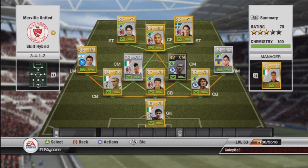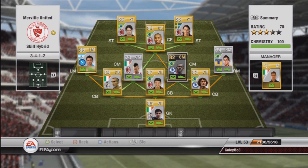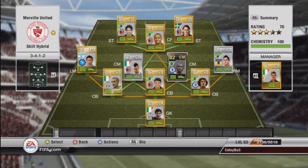As you can see here, this is the team I'm going to use to bring the roulette into actual games and use it very effectively. It is a skill team, pretty much — it's got six five-star skillers. The front three all have five-star skills.